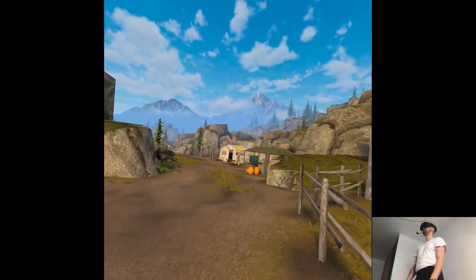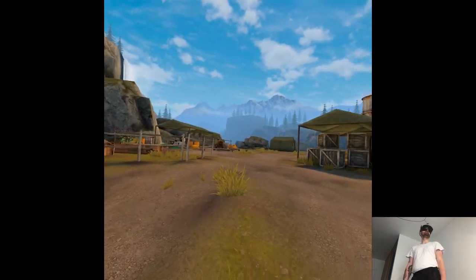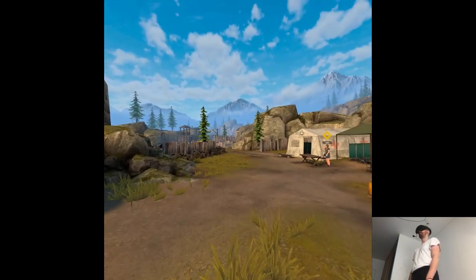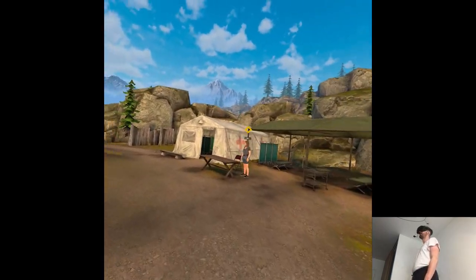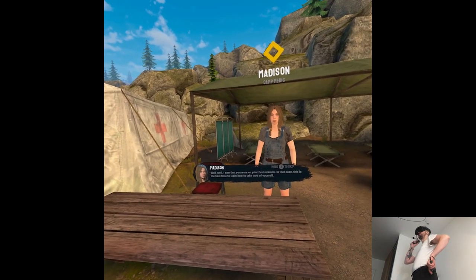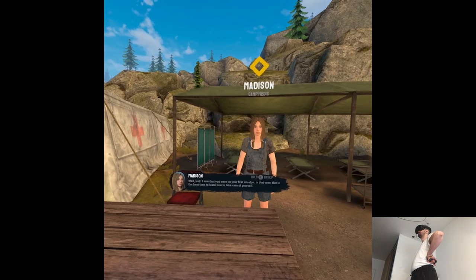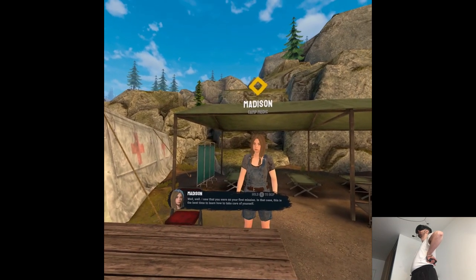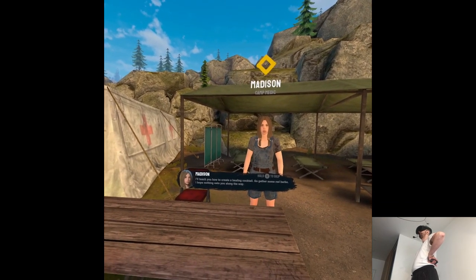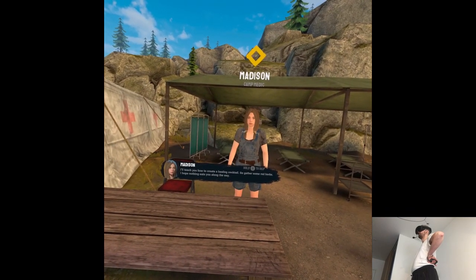Madison now. It seems like I have a lot of stuff to do — it's essentially the beginning of the game. I wish I had more time to play this. I saw that you were on your first mission, so this is the best time to learn how to take care of yourself. I'll teach you how to create a healing cocktail. Go gather some red herbs — I hope nothing eats you along the way.